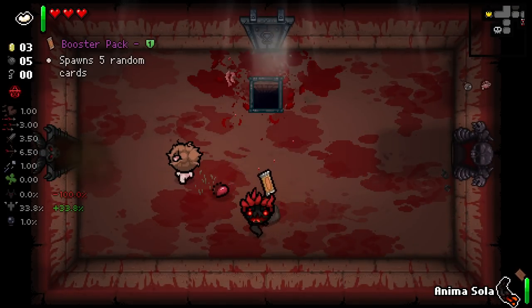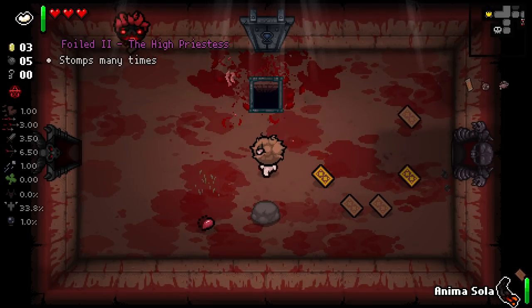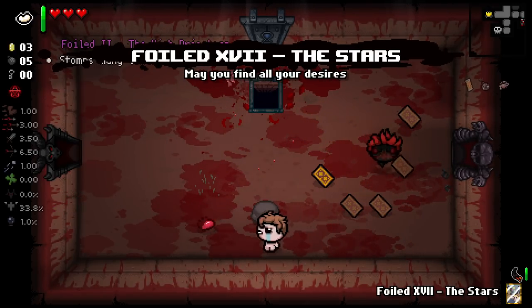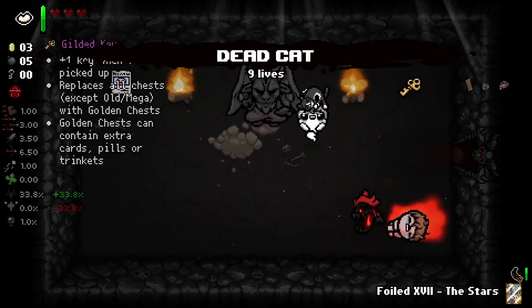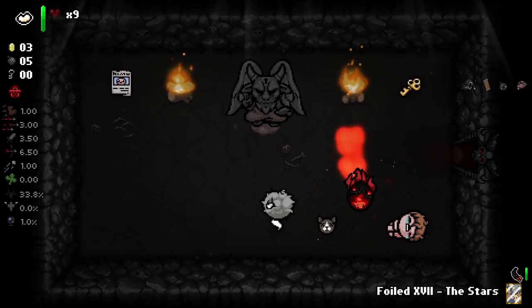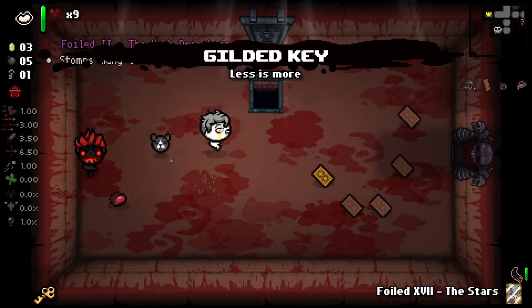Nice kill on Monstro there. We'll take the booster pack and see if we get any nice cards. We did get two foils — Stomped Many Times, no thank you. I'll teleport to a treasure room — I will probably just use that on this floor. We'll definitely be taking Nine Lives there, and we'll take the gilded key as well.